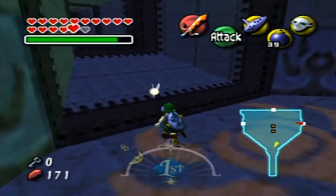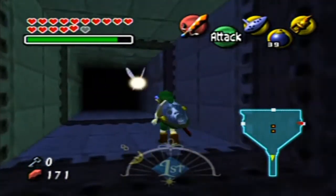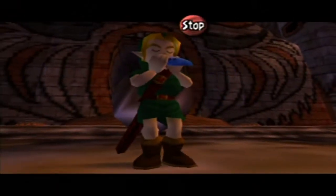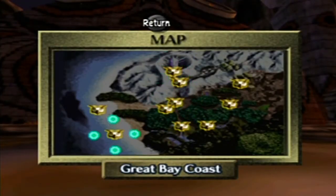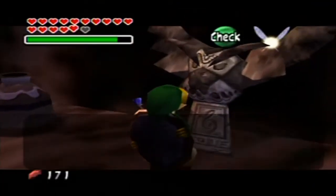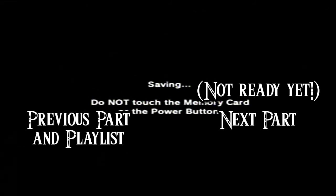I'm actually going to leave the dungeon and save — just to be as safe as humanly possible because this is Majora's Mask after all. I can always use the Song of Soaring to do that. I definitely recommend saving here because things are gonna be turned on their head. With that, I'm going to end this part — I hope you enjoyed and I'll see you in the next part when I continue my trek through the dungeon, hopefully finishing it completely.